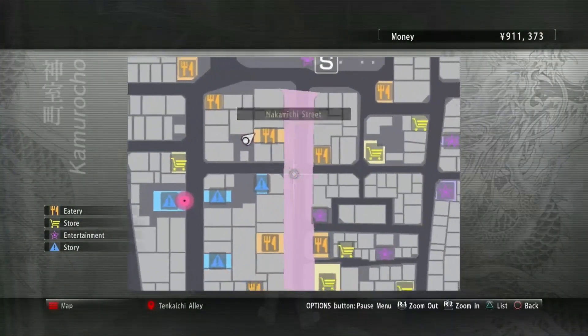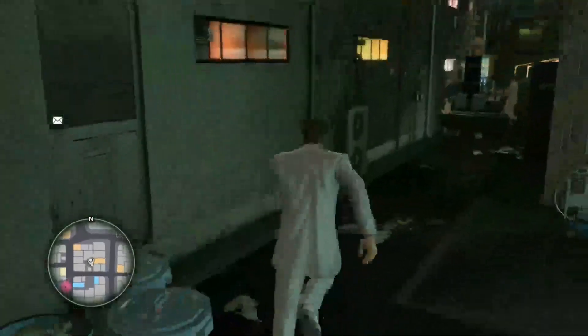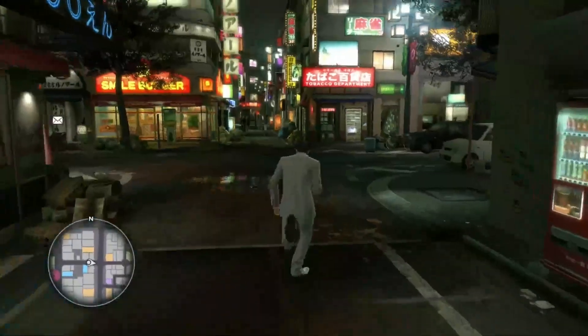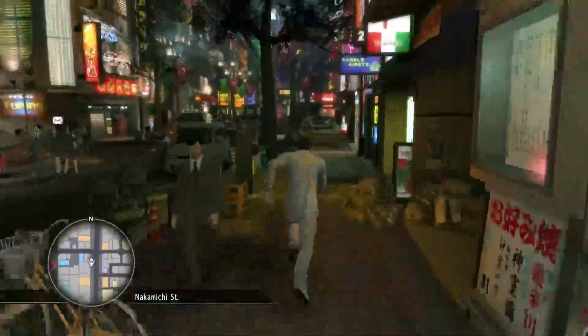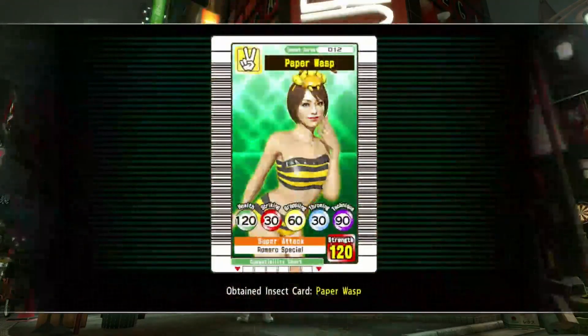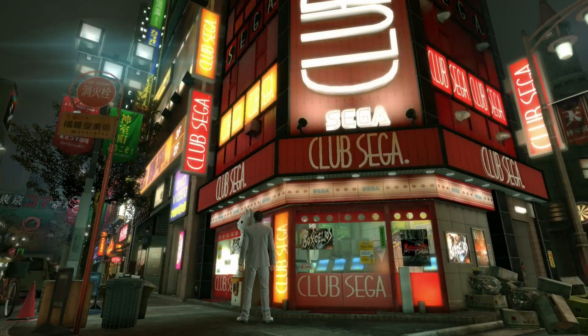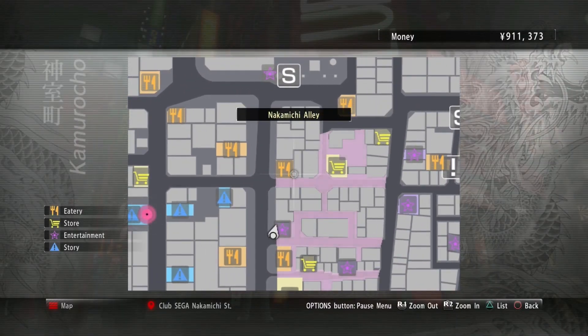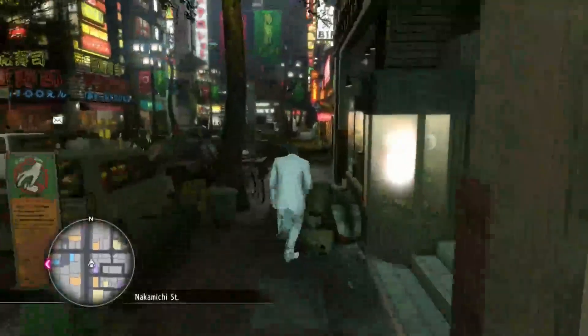Number 12 should be over here in front of Nakamichi Alley — it should be the paper wasp. This might have been the one that we picked up from the professor. Yeah, there it is right there, number 12. With paper wasp in hand, we're going to go up a ways over here. I'm pretty sure this one is just outside of the Smile Burger. I'll run over there and show it. I found it right here.